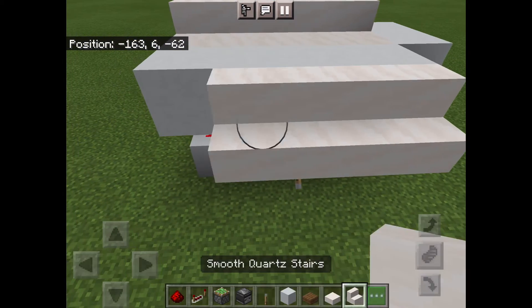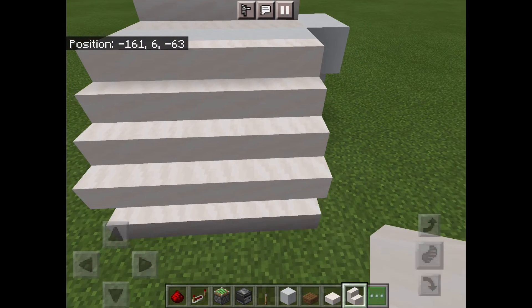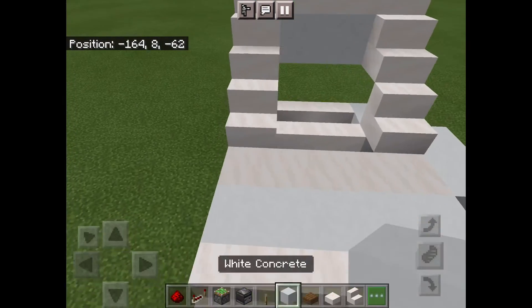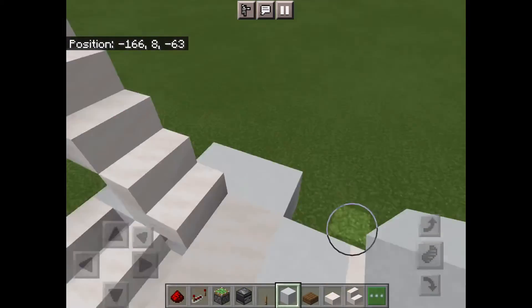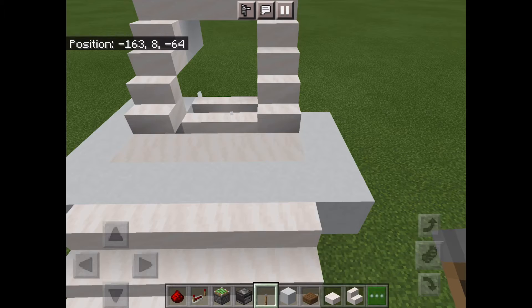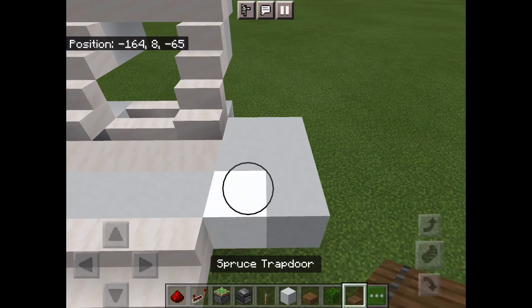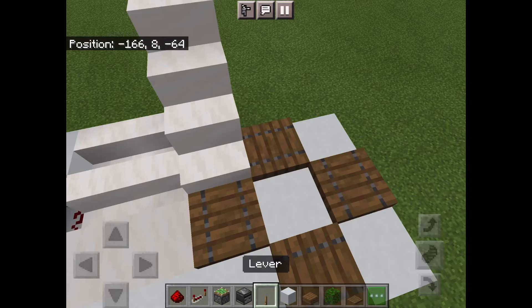If you want, you can have stairs coming down to make it look pretty — you can do whatever design you want. To cover up the redstone, because we're going to have a lever we don't want it to be obvious where our secret base is, so we're going to cover it up by getting the trapdoors. We're going to have a trapdoor here, here, here, and here, and then we're going to have a lever inside it.